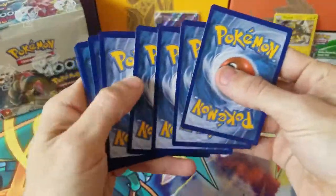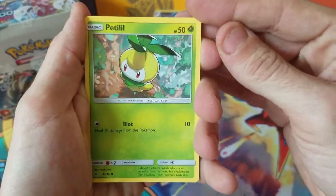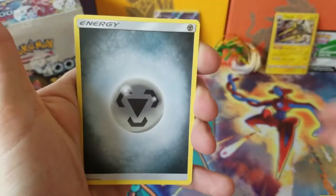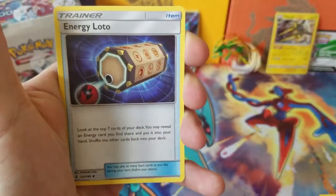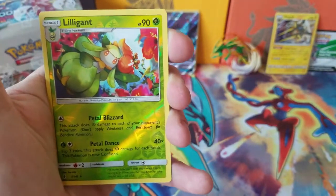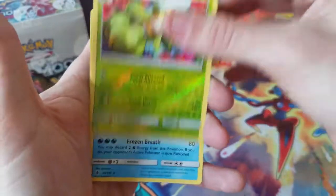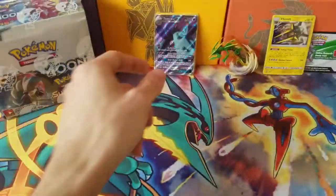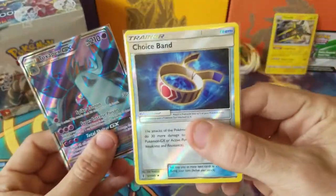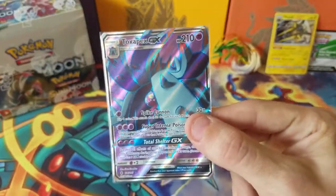Probably won't hit that secret rare, but I am more than satisfied with the pulls out of this blister. In our last pack we have Petilil, Chansey, Togekiss, Vulpix, Fletchling, Mareanie, Sableye, and an energy. Reverse holo is Lilligant — another reverse rare! This blister definitely treated us well. Our final rare for this opening is a Vanillux, non-holographic. But we did hit the Toxapex GX and the Choice Band, which is just an awesome card all around.